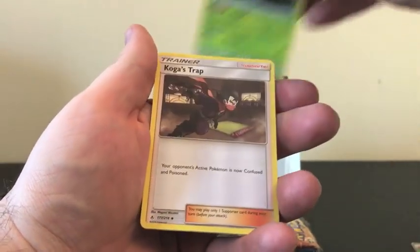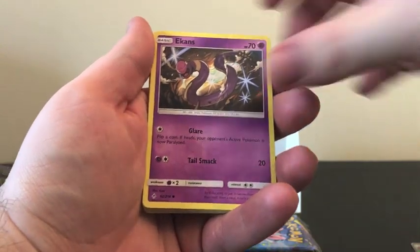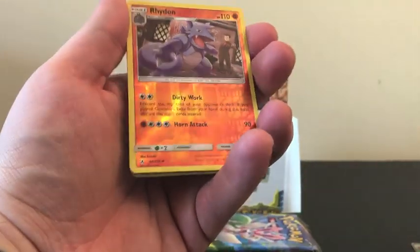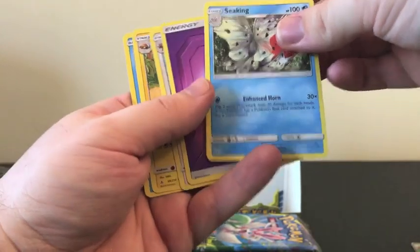We have Metapod, Koga's Trap, and Dust Island. Then Drowzee, Pikachu playing on a boat, Grubbin, Reverse Holo of a Rhydon, and Seaking is our Rare.